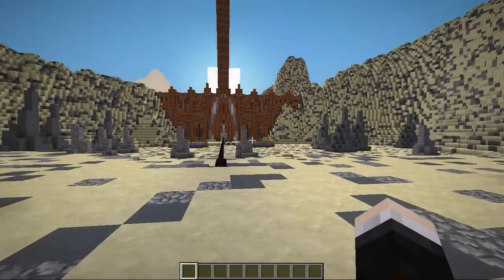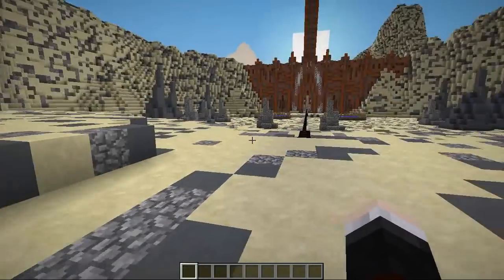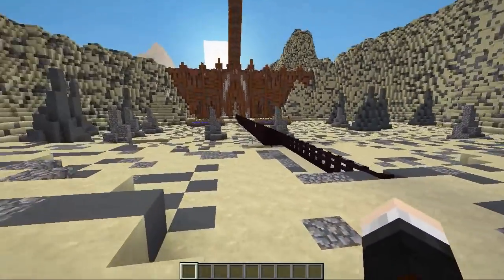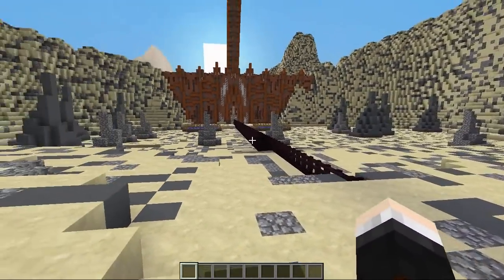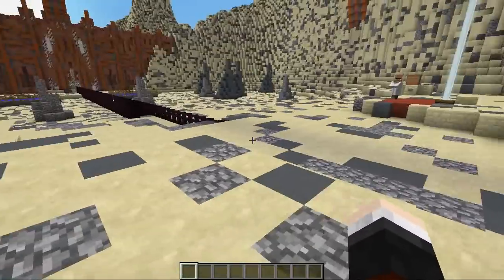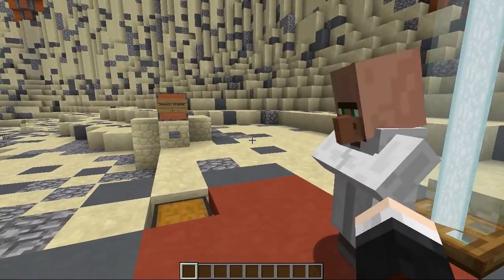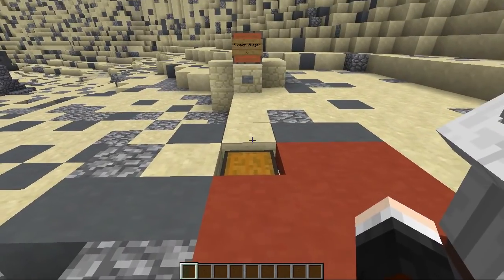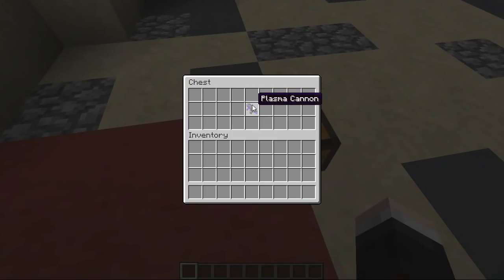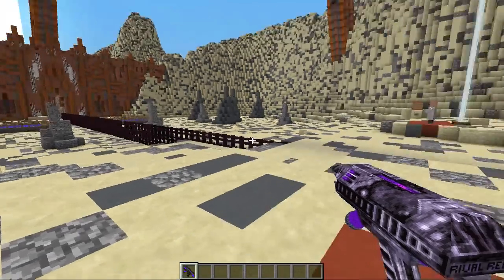Right then guys, we are here and ready to start the Flying Villager Challenge. Taurus is here and ready to go. I'm just going to quickly explain the rules. We're in the main part of the Colosseum and there's a nether brick fence down the middle split into two sides. Taurus, you're going to be on the right side and I'm going to be on the left — you can only stay in the red area. In the chest you will find a plasma gun.